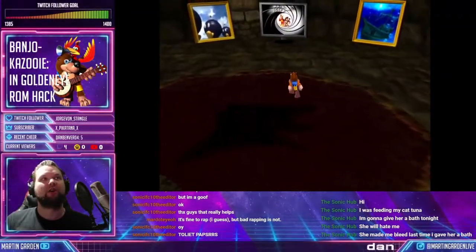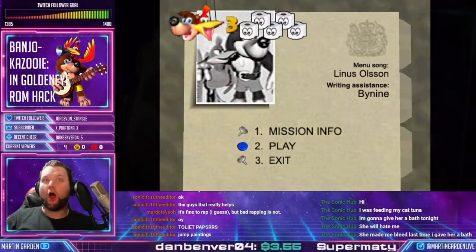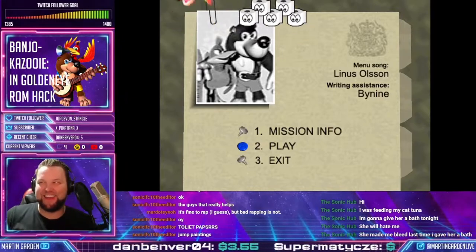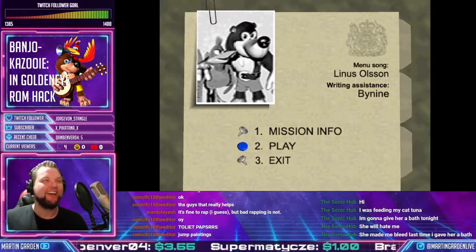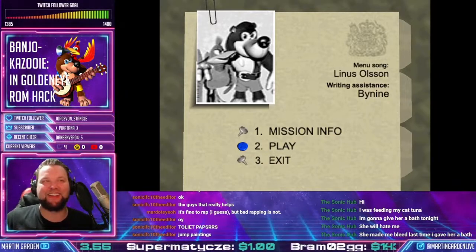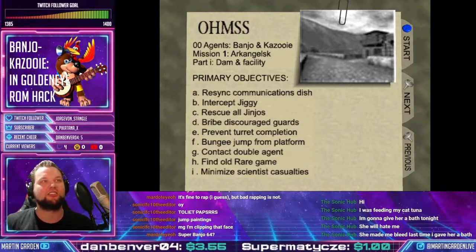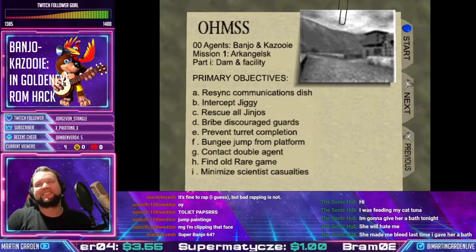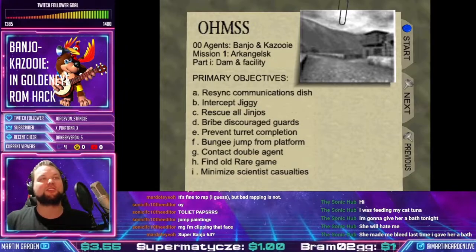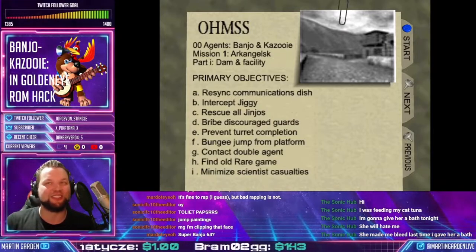I see Mario. I see GoldenEye. What's this? Can I jump in here? Let's go! Primary objectives: re-sync communications dish, intercept Jiggy, rescue all Jinjos, bribe discouraged guards, prevent turret completion. I fucking love this, dude.